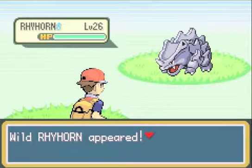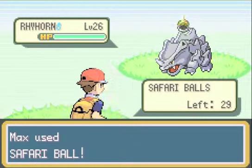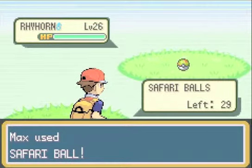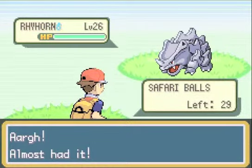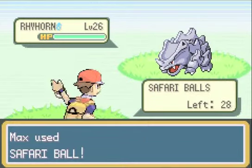In the Safari Zone you can't actually battle. You can either use a rock, which makes Pokemon angry — easier to catch but more likely to run away — or bait, which is harder to catch but less likely to run away. I'm just going to toss a Safari Ball here to see if I can catch this Rhyhorn.